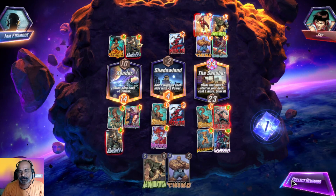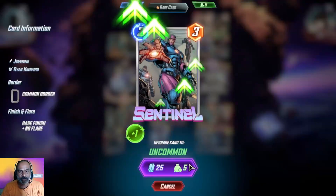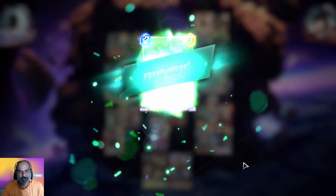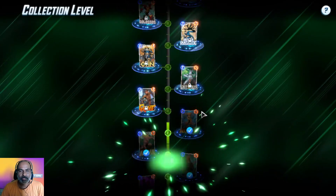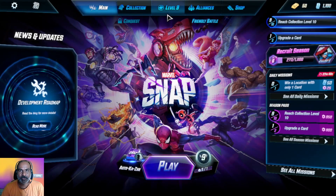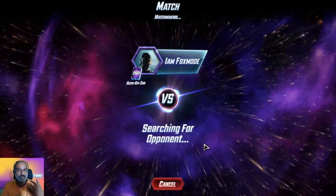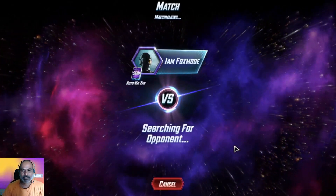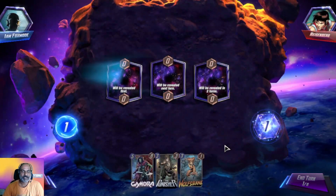We got one common card — Sentinel. We need to unlock new cards quickly. We are into level nine. Another card is coming — new cards are appearing more frequently now.